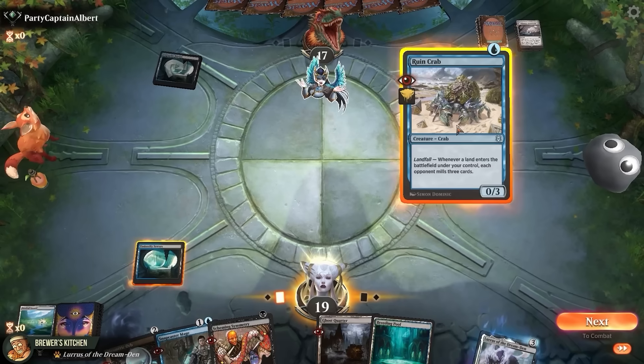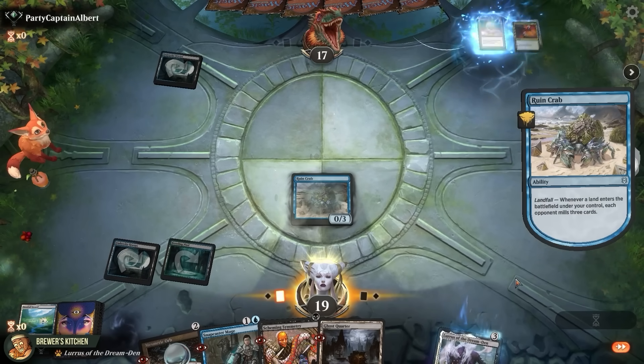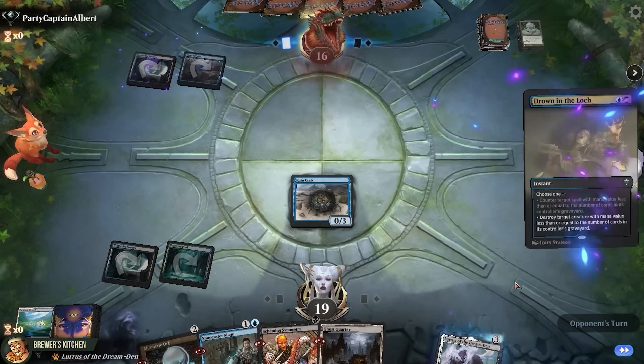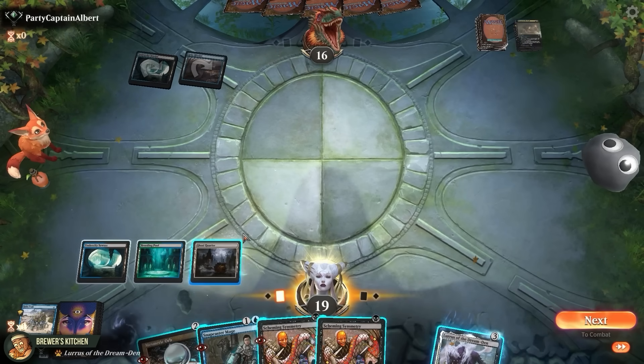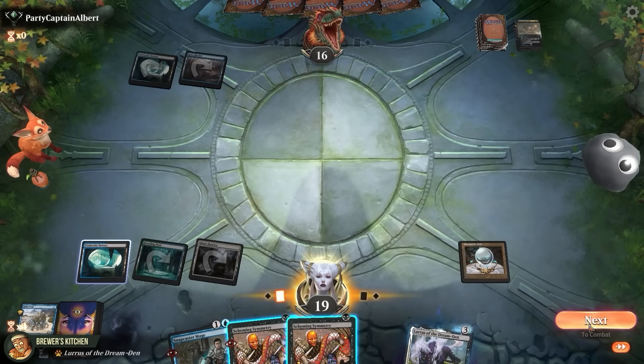Play a Ruin Crab. Yeah, you're right opponent, that is probably not gonna be enough. Play a land, mill them for three. They play a land. Drown in the Lock to kill the Crab. Wow, our deck does nothing without the traps. Play a Mesmeric Orb, which will mill us as well. But maybe we get lucky somehow.